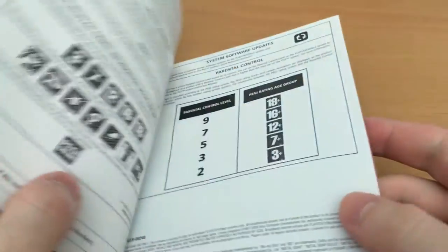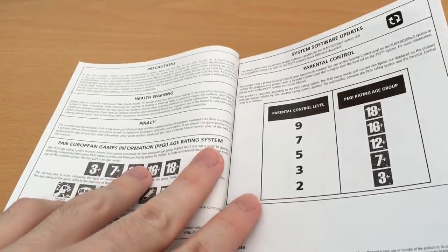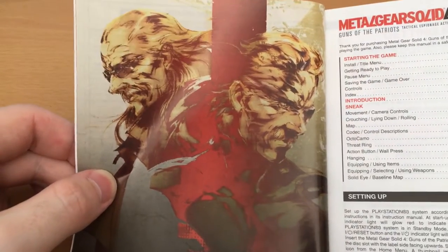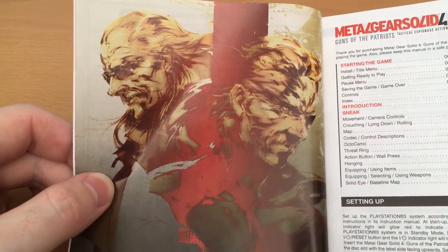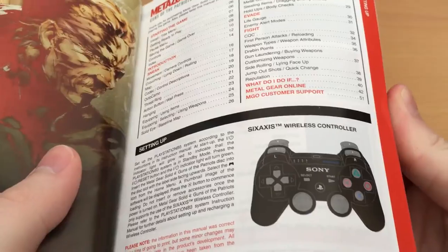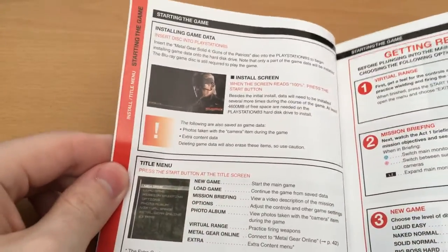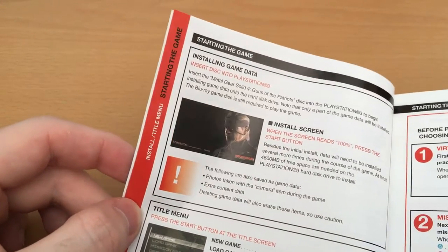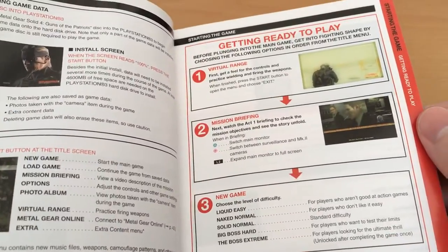Really the best part of the package. We've got the usual age rating stuff — again, this is for the UK, not Australia, which is always interesting. But it is a full colour manual with plenty of artwork. You can see we've got some great artwork of Old Snake and Revolver Ocelot, which looks awesome. It's all stylised to fit with the Metal Gear Solid menus and fonts, and a lot of effort really went into this.